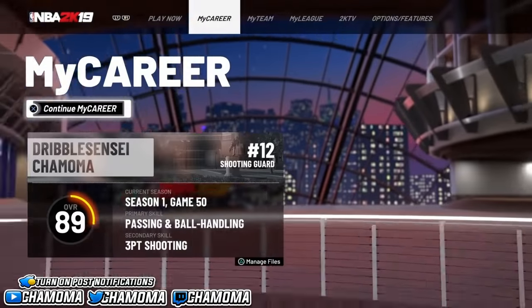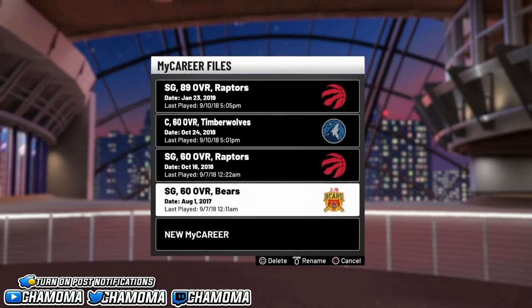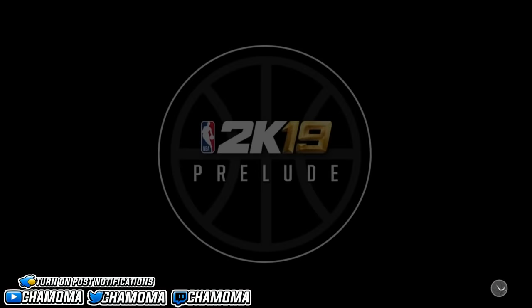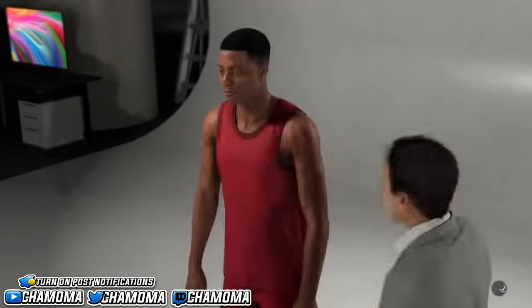All you have to do is go to the main menu and make a new MyPlayer. I know you're thinking this is too much, but y'all are going to thank me later. This actually works — I was just messing around, thinking about making a new player, and I got stuck in an animation. Then I thought, what if there's a VC glitch here?